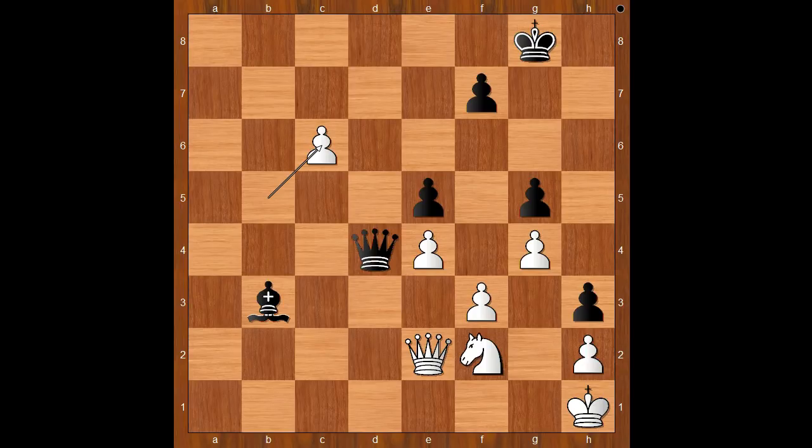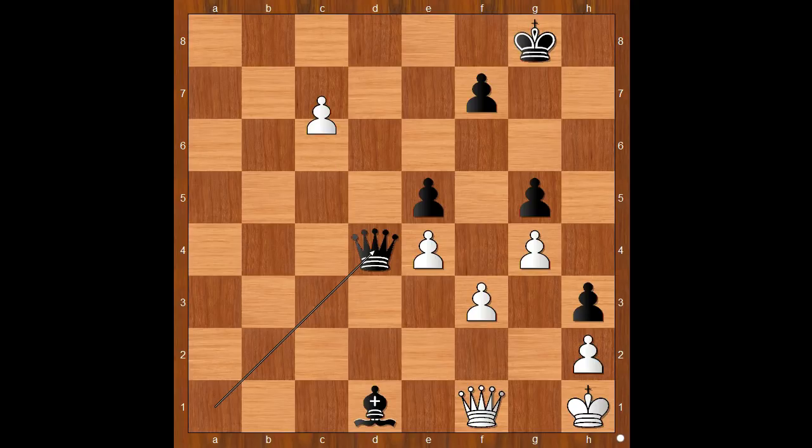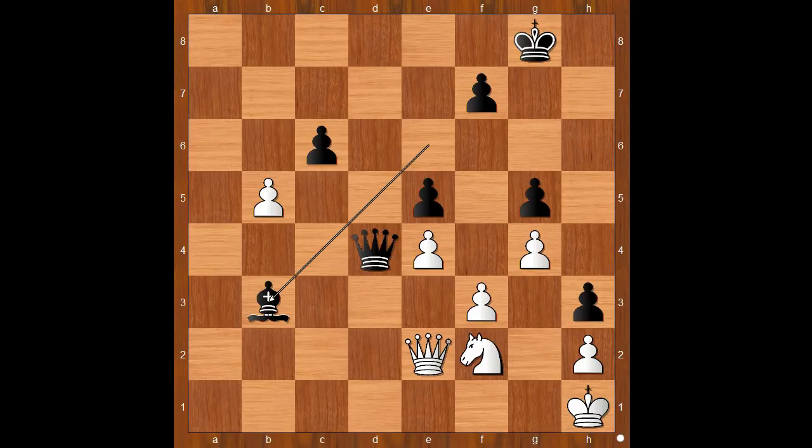Let's take it back again — what is wrong with b takes on c6? Again this is wrong: queen to a1 check, and after knight to d1, bishop takes on d1, queen to f1, queen to d4, and if c7, bishop takes on f3 check, queen takes bishop, queen to a1 check, and black wins — checkmate. Back to our game: that is why Klein captured the pawn on h3, making king to g2 possible.